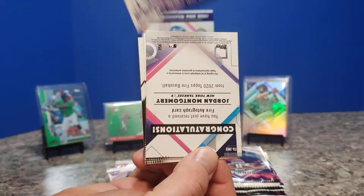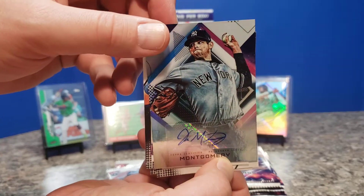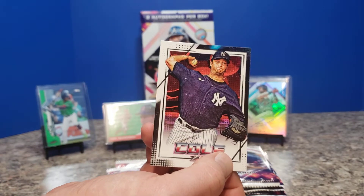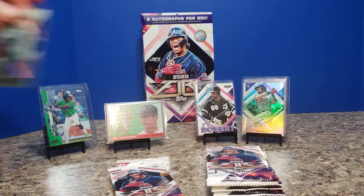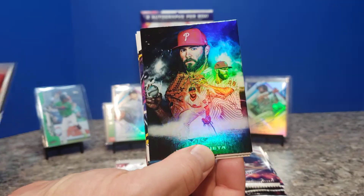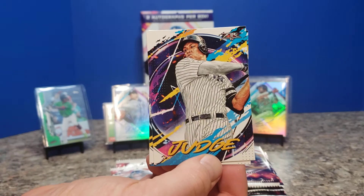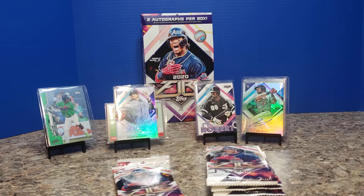Corbin, Miguel Conforto — our second one is actually a pretty good signature. Jordan Montgomery, Wilson Contreras, Lourdes Gurriel Jr., and Gerrit Cole. So we've got our big hits for the box. We haven't seen a numbered card yet — Cedric Mullins, Anthony Rendon, Jake Arrieta, another Smoke and Mirrors subset, Shawn Minaya, Aaron Judge — PC hit there — and Shohei Ohtani. See if Shohei is able to really recoup some steam towards the latter part of this season and into 2021.